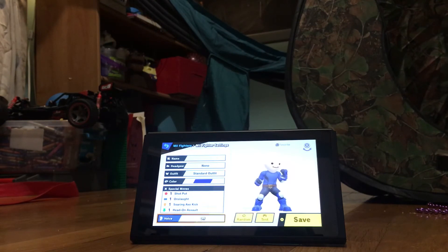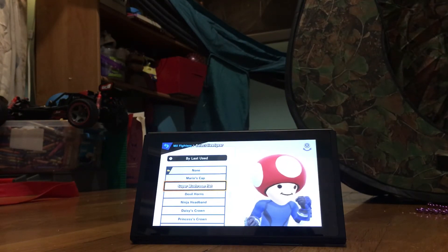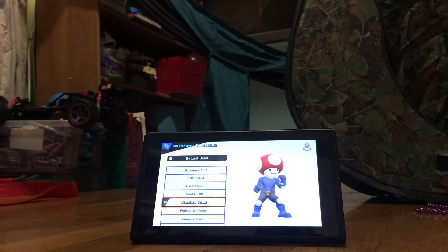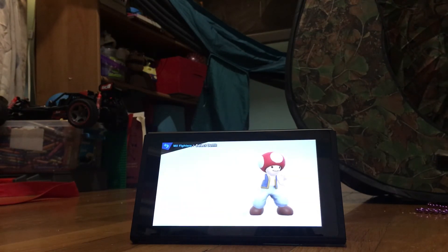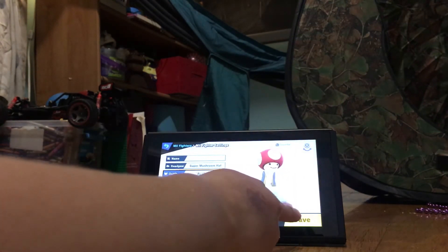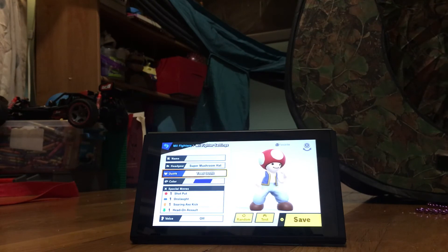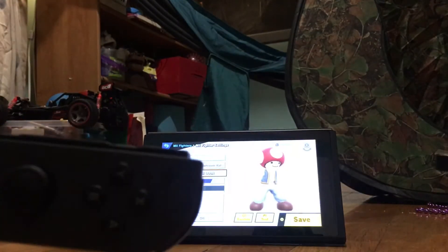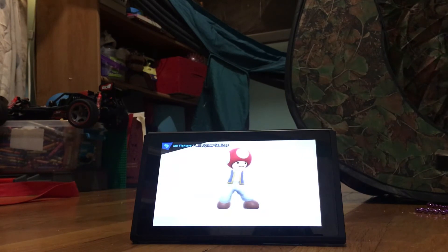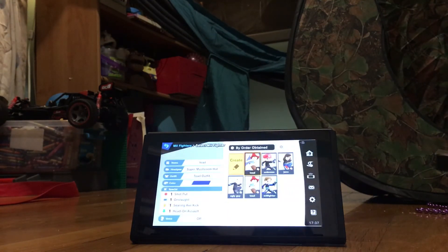Then go to Outfit, select the Toad outfit, and press Save. You'll see the plus button on your Joy-Con — press plus. Then type in T-O-A-D. There's Toad.